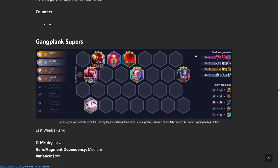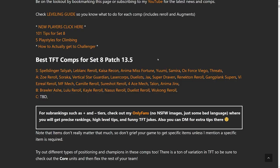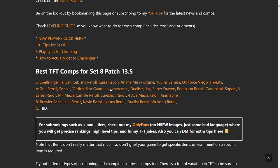Onto the next build we have Gangplank Supers. Similar story — you want the Gangplank carry augment. Sometimes if you get a ton of Gangplanks at the start you could still go for it with a different augment, but it's just not going to be as good. A Flaming Ricochet on a Gangplank carry build is the best thing ever. Pretty much none of the other units matter apart from Supers — you just want to run three Supers and then add in anything you can three-star because that gives more damage to Gangplank. Some people like to run Duelists, but it could be pretty much anything. I've seen Gangplank carry with the Yuumi comp and it does perfectly fine. There is also navigation on the site — just press the bottom-right button to get to the top and click any comp to speed run to it.